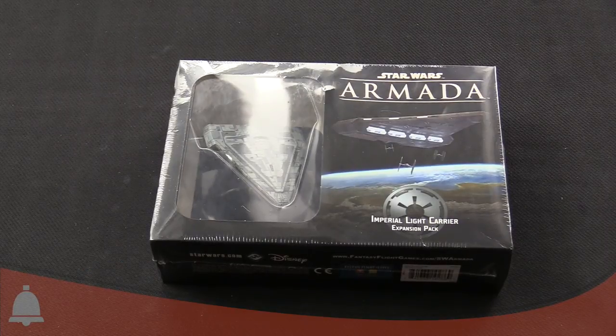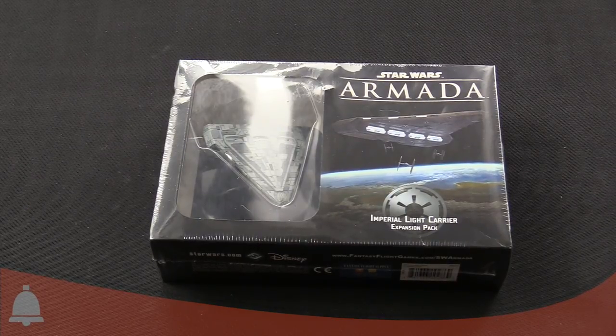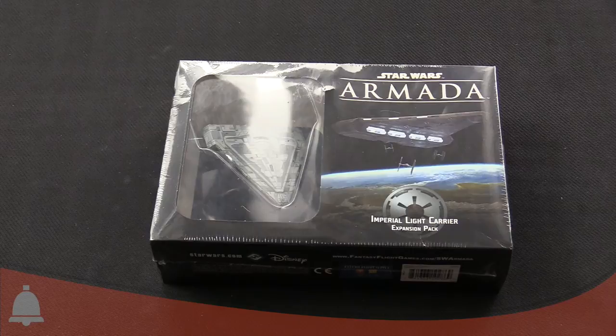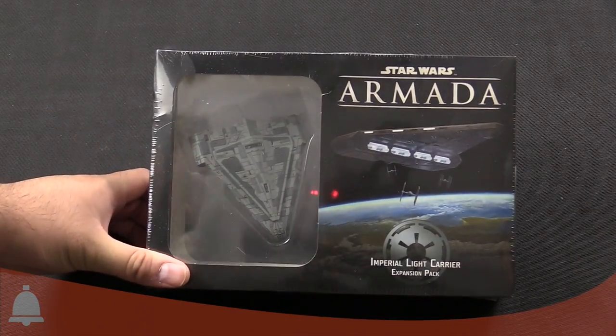Hey everyone, I'm Adam Harry with Stable Abe, and we are taking a look at the latest Star Wars Armada expansion here. This is the Imperial Light Carrier expansion pack. Looks like a triangle and has a lot of TIE fighters that come out of it.